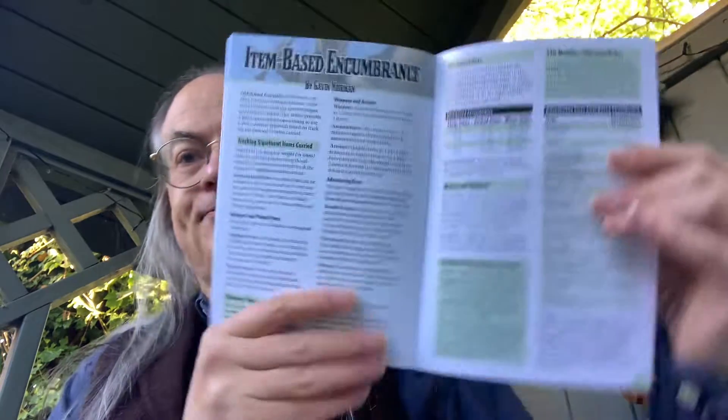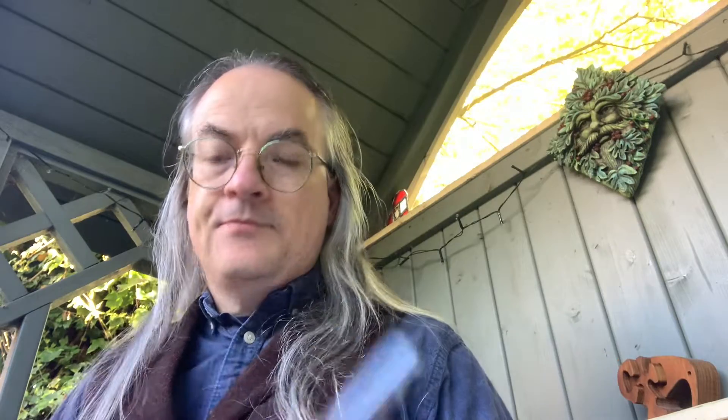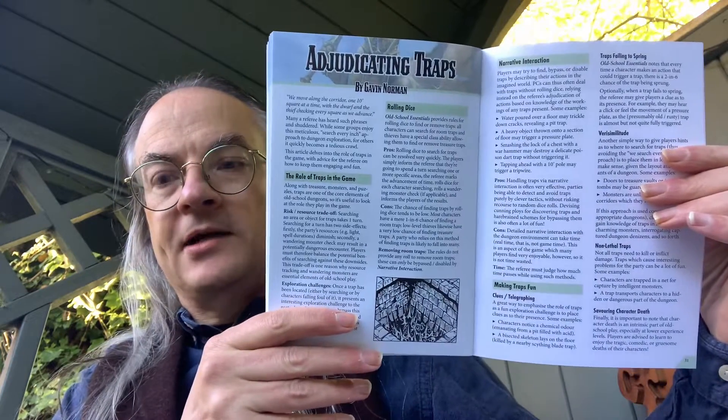Item-based encumbrance — rules for that. Typically you've got a couple of means of handling encumbrance in a game: one is weight-based, slots, or items weighed in coins or pounds and so on. So we've got an alternative set of rules there. And then adjudicating traps — how to handle traps in the game: what they do, what their role is, rolling dice, handling their narrative interaction. That's there for when you're handling dungeons or tombs and the like.